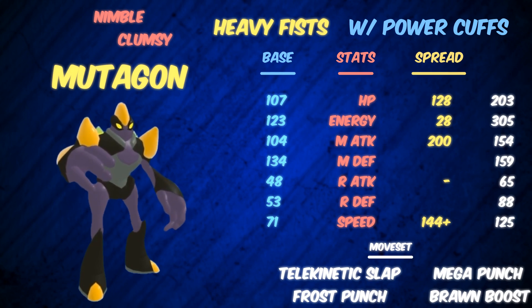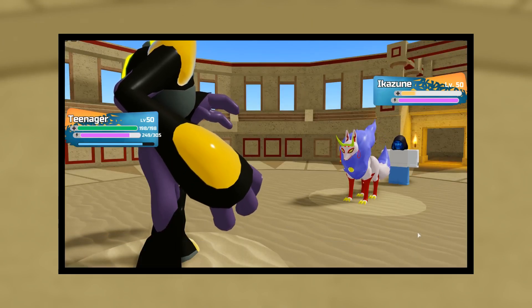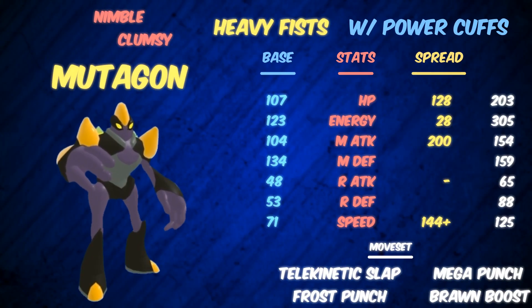That 144 Speed outspeeds a 200 Speed Smart Ikuzune. Why do you want to outspeed it? Because even if you deal a little bit of chip — just get it down to roughly 90% of its health — you can OKO with Telekinetic Slap, just straight up out of here. That's what the Speed is for. The 28 Energy, paired with the Power Cuffs, allows you to get off a Brawn Boost plus 5 of any hit — 5 Telekinetic Slaps, or a Telekinetic Slap, 3 Mega Punches, and a Frost Punch, whatever you want. That's what the Energy's for.